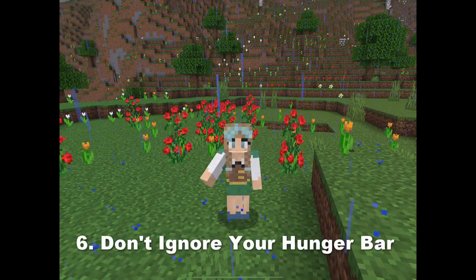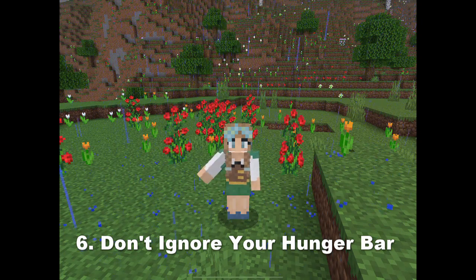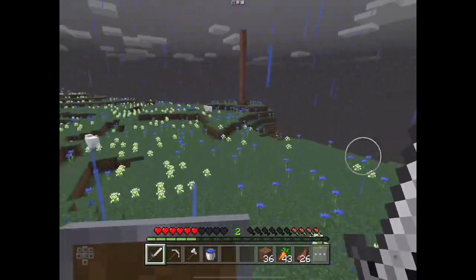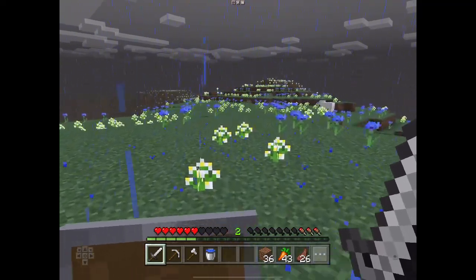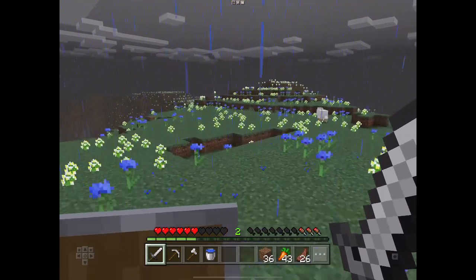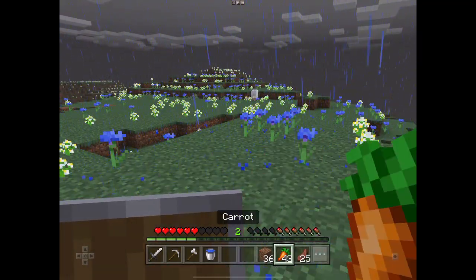Number 6: Don't ignore your hunger bar. It is very easy to do. After running around for only three minutes, my hunger bar went down from full to only three points. You can die if you have low hunger, and you're more vulnerable to mobs as you cannot refill your health points. Now I need to refuel — as mentioned earlier, have two food sources. And this is the perfect example.